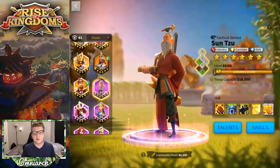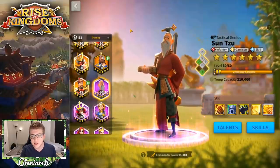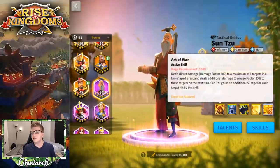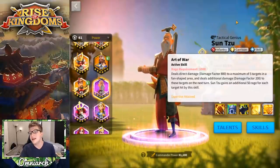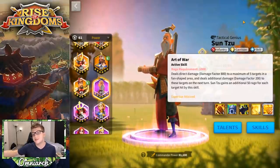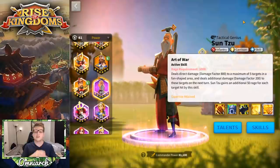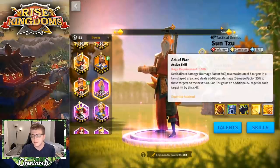The fourth commander is Sun Tzu — he's very much the epic version of Yi Seong-Gye. You want to target him for the same reason: he deals a lot of AOE damage and will chip away at enemies very heavily. He can hit five targets, so in an open field environment he's hitting a lot of things. He also regenerates a ton of rage for every target hit by that active skill.